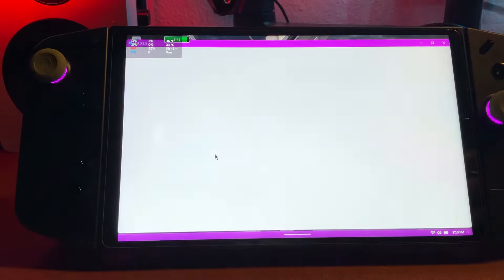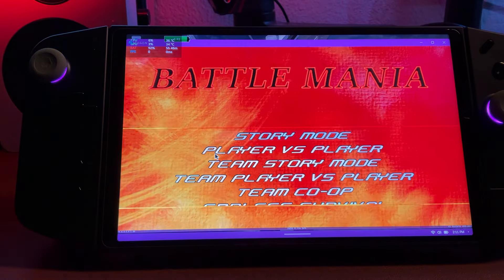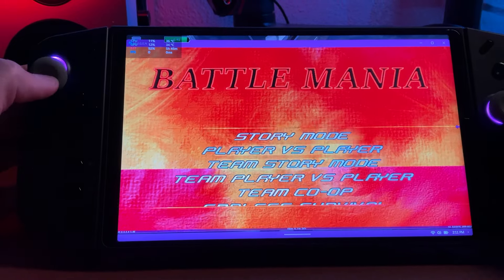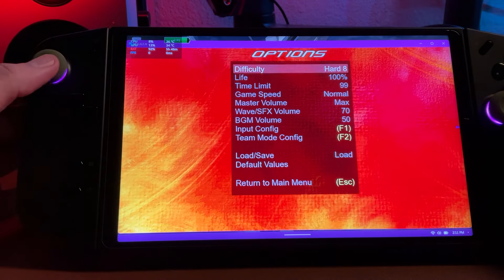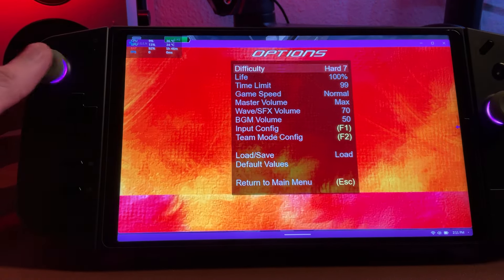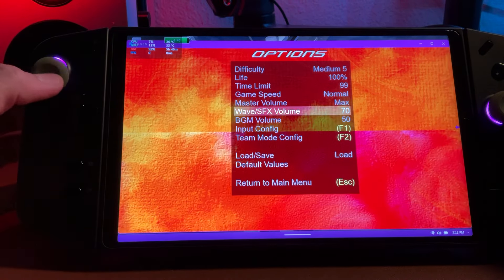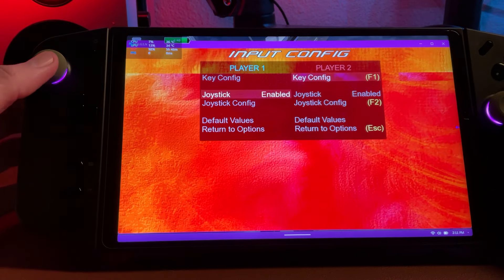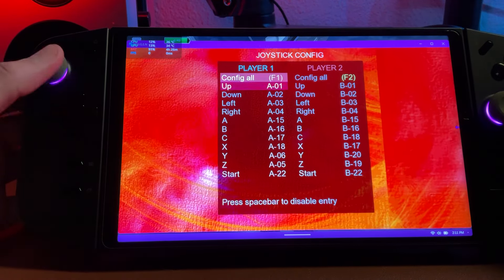I am currently using a keyboard and mouse. You are going to need it — you actually need it to do the settings. Once you have the settings input done, we're going to go to Options, where you can change the difficulty. Then go to Input Configuration and Joystick Configuration.